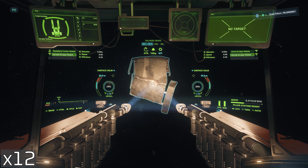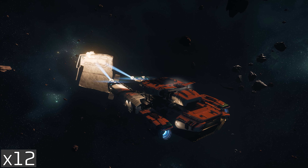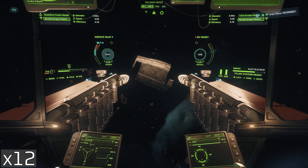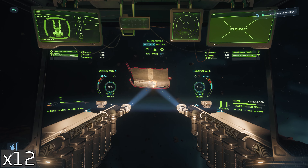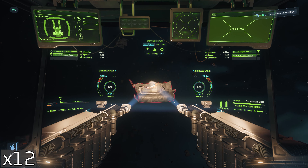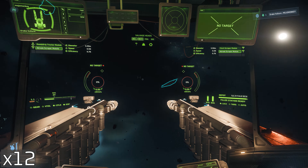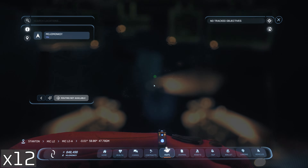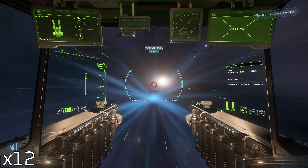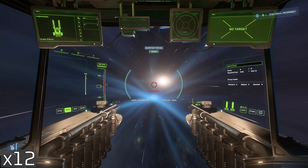At this point I've got 23 SCUs in the hold — 12 on the grid and 11 not on the grid. I suppose I could have put out another box just to leave it out of the hopper. And more salvage here. I think at this point we'll just fill up the hopper with as much salvage as we can get our hands on, and then head back to sell up.